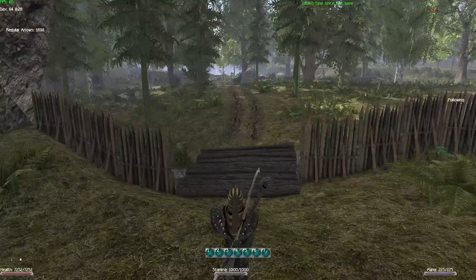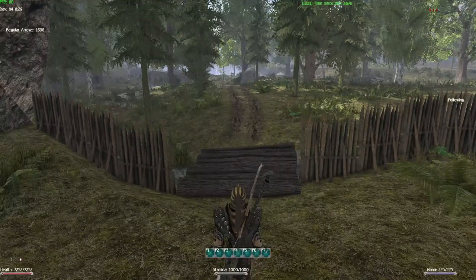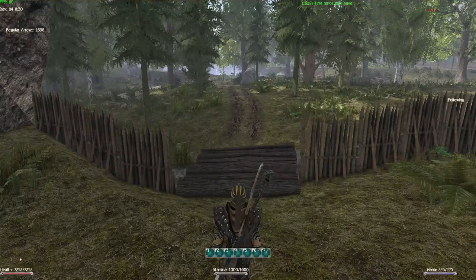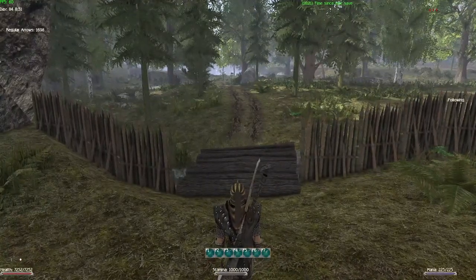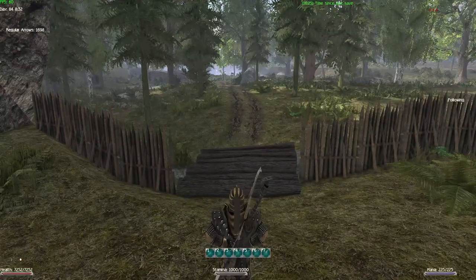Hello guys and welcome back to another video with me SliversFX, and this is Gothic 2 New Balance Maya. Today we're gonna start with chapter 5 where we're gonna see a bunch of undead. Chapter 5 is also one of the shortest chapters in the game — I think there's a total of five quests.